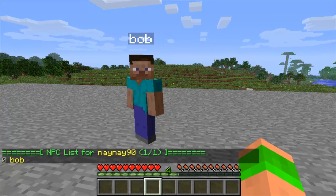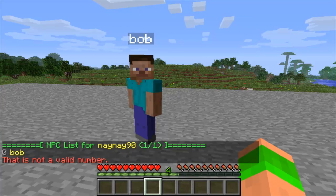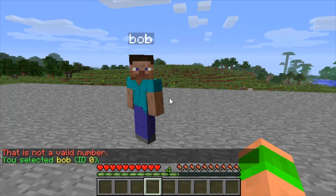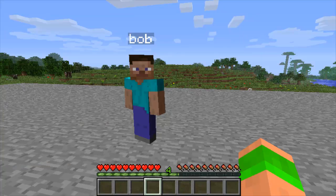The next command is 'npc list' — that shows you a list of all the NPCs. Then 'npc select': you can't select them by name, you have to look at the number next to it on the list, which is 'npc select 0'. You can also enable it in the config file so you can select them by right-clicking — I'll show you this later as well. Then 'npc rename' and you can rename the NPC.